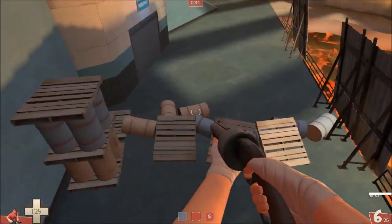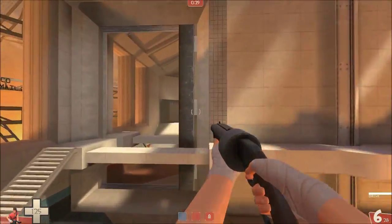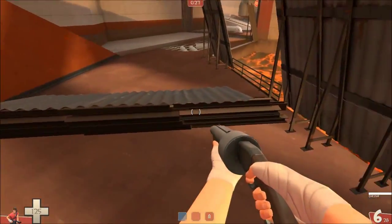It does kind of look cool — there are all these things falling down. Clearly they're not symmetrical, right? This side has a bunch of barrels and this side has a bunch of sheet metal and regular beams of metal.